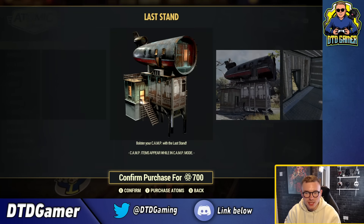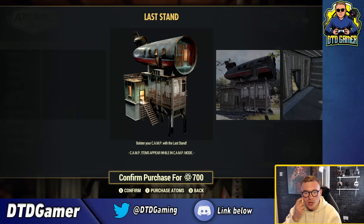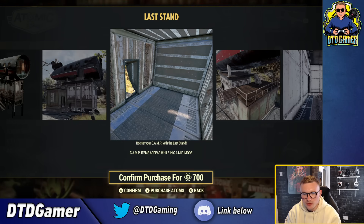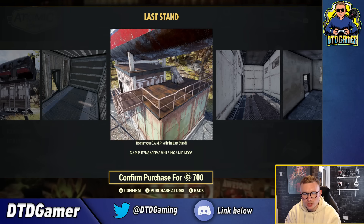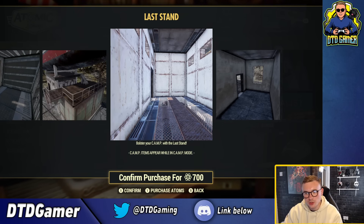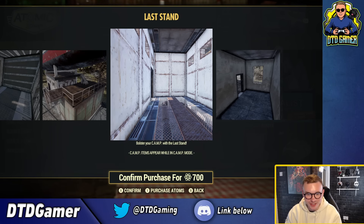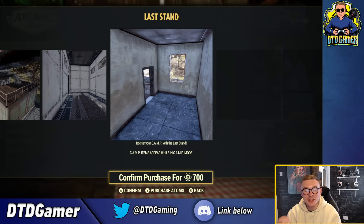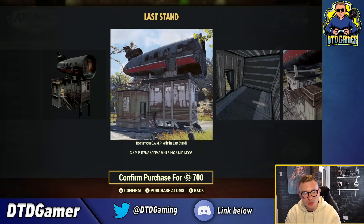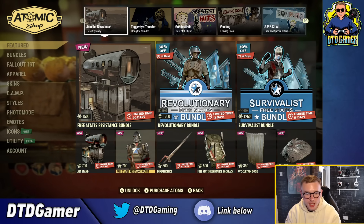The Last Stand prefab is 700 atoms to buy on its own. It's a decent size with a little door at the bottom leading in, and an entrance to the upper level with a small balcony. You must go in a sort of zigzag path through the bottom door and up. Overall it doesn't look too bad, though it's quite small. I do have a habit of buying prefabs and never using them.